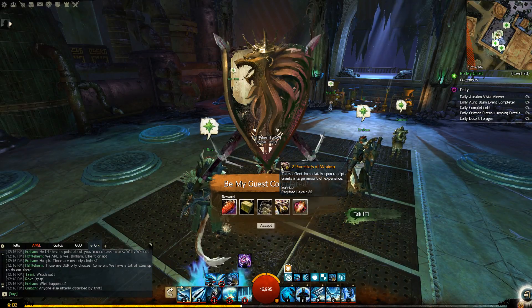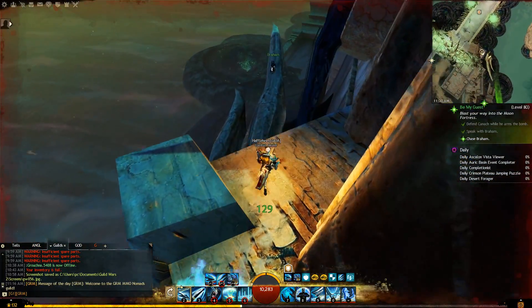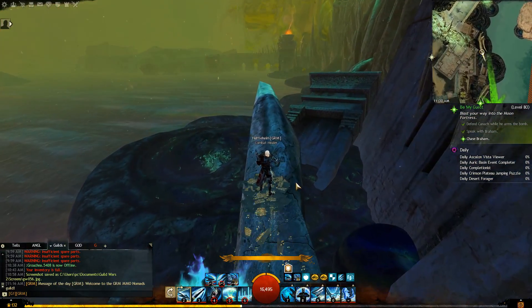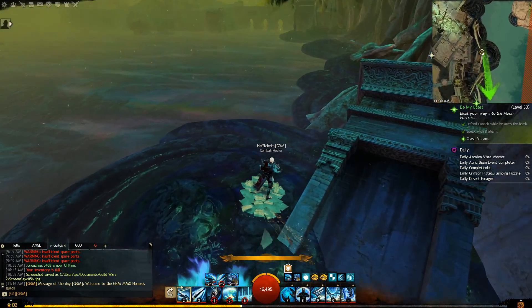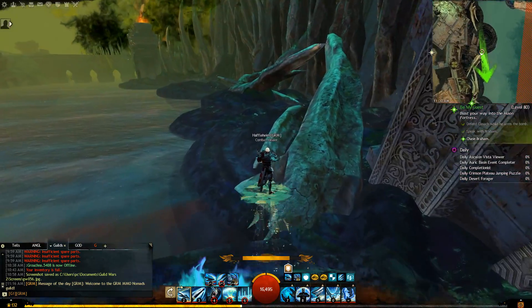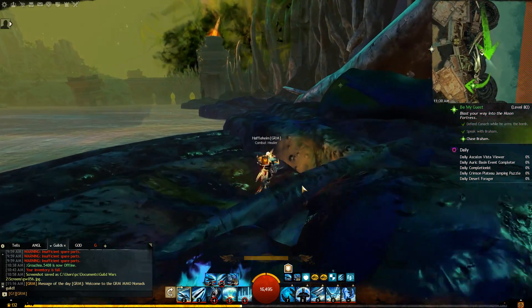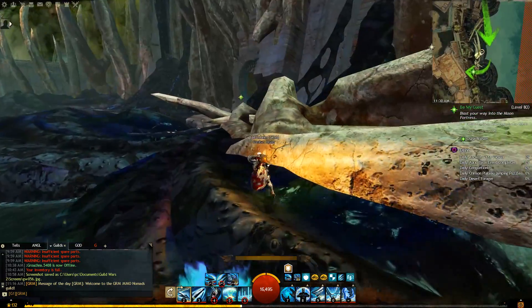Outside of the story, we got Jahai Bluffs as the map, and in terms of landscape content I think it's safe to say we can expect the usual bounties, adventures, and races. But it's the new upgradable instance, Sun's Refuge, that I'm really interested about. If you haven't watched Wooden Potatoes' videos on this, I highly suggest you do, in addition to checking out other Guild Wars 2 partners and their take on Sun's Refuge. I personally like the idea of a constant place that grows with us as we progress through the main story — I talked about this in my Guild Wars 2 6th anniversary video.